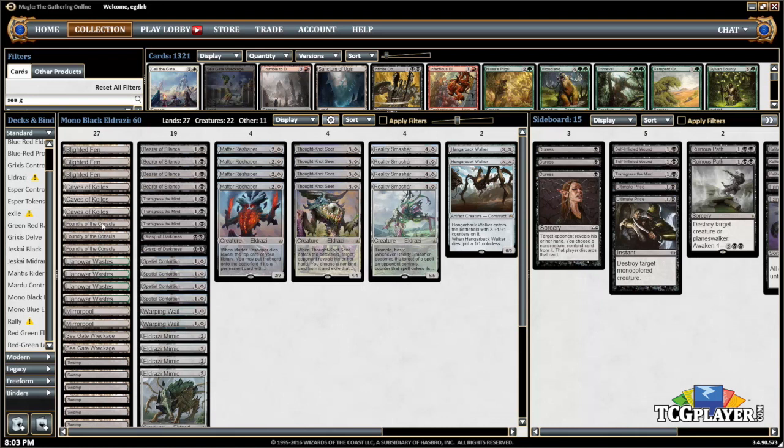We have three copies of Foundry of the Consuls. Making 1/1 Thopters is one of the best ways to close out a game. Sometimes you can do it by having your Hangarback Walker die, but a lot of times the ground will get stalled out and your opponent will have a grip of removal spells but won't want to spend them on 1/1 flyers. So this card can actually be pretty backbreaking.